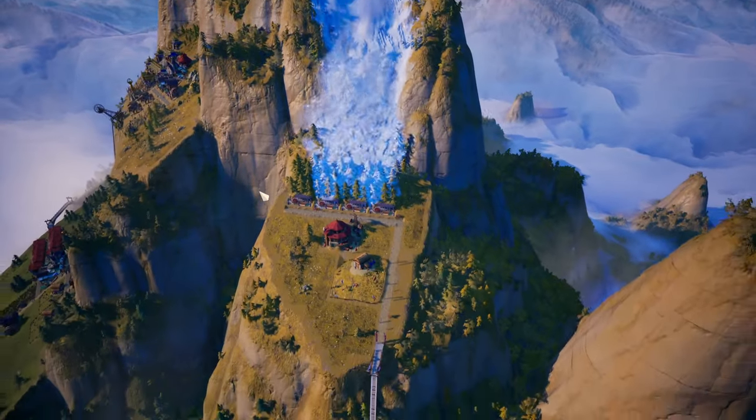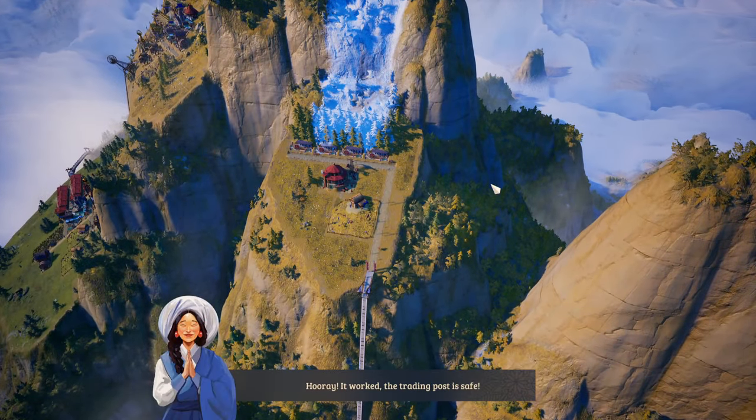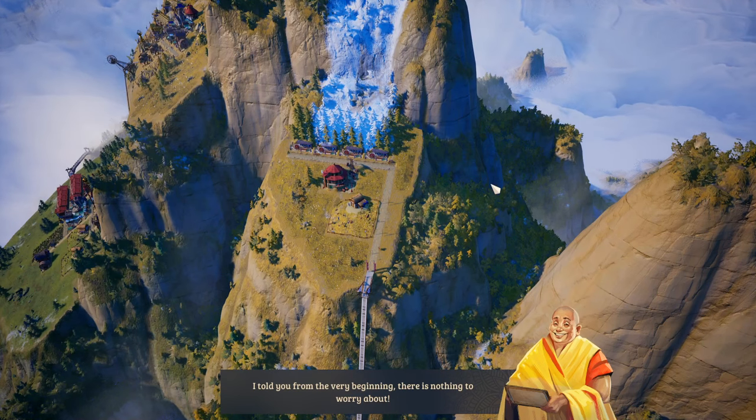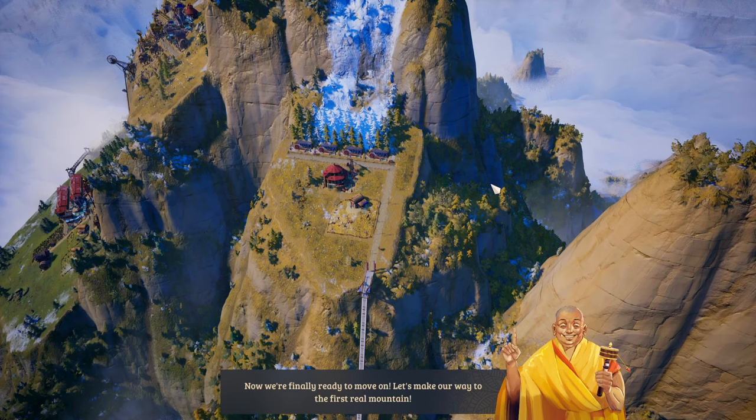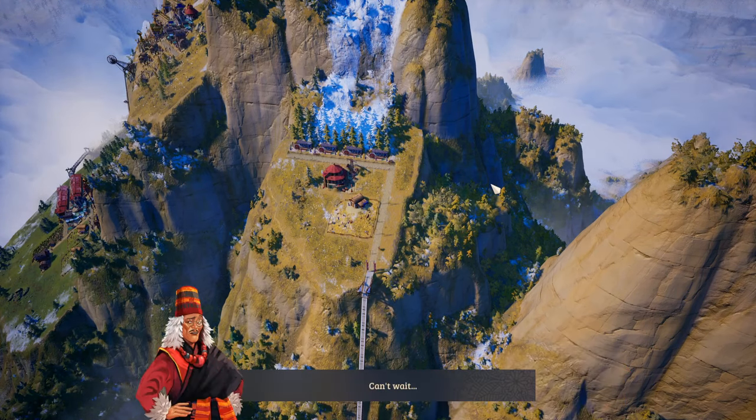Another avalanche comes but the trading post is safe — the foresters worked! The trading post is fully protected. Now we're finally ready to move on to the first real mountain.